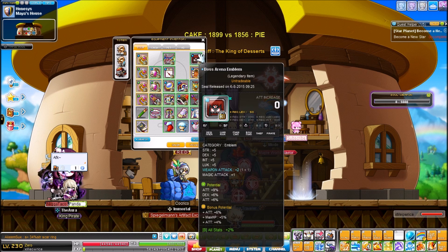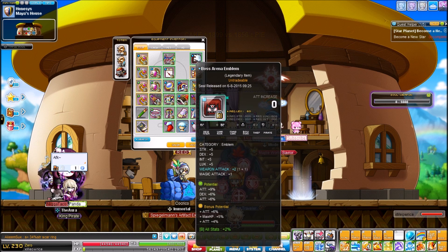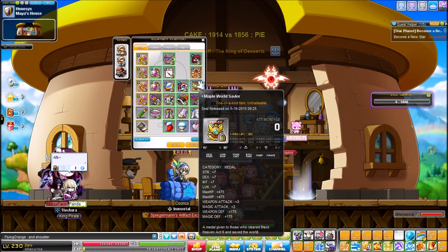My emblem is 15 attack — not the best, but it took so much NX to get there. Then my Ghost Ship Exorcist Badge is 15+2+2. It just refuses to go legendary, which is really annoying. I've spent around 80k NX with black cubes and it's still not legendary — pretty silly.